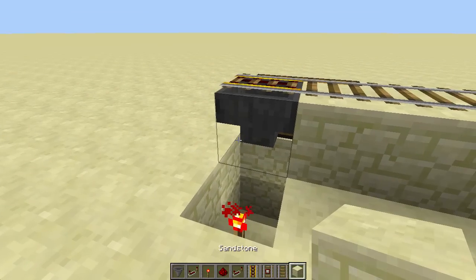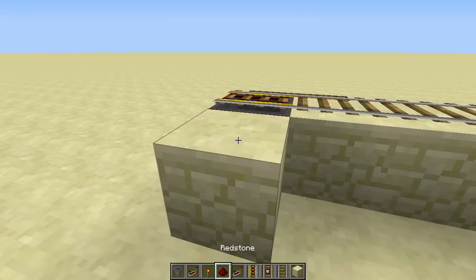Place a block over this torch and some dust on top, and put some blocks on the side as well.